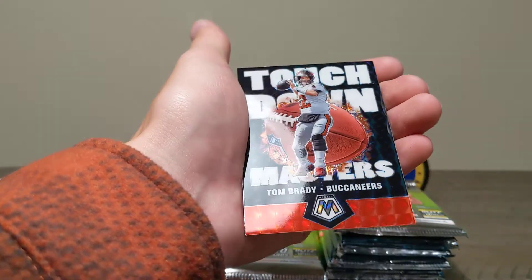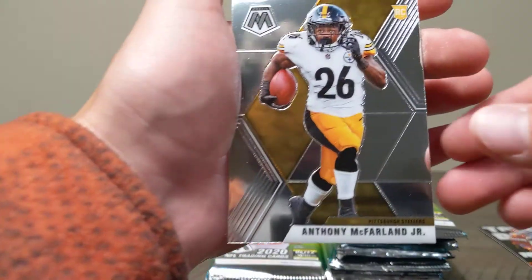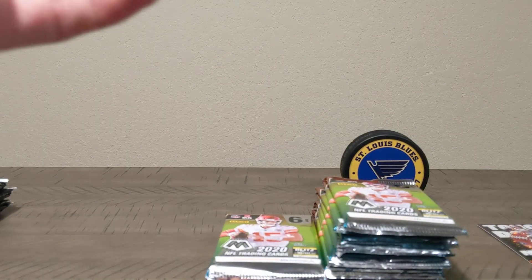LaDainian Tomlinson — oh nice! Tom Brady Silver Mosaic. Touchdown! And the funniest card in the set — Anthony McFarlane, look at that dude's face. That's a funny one.